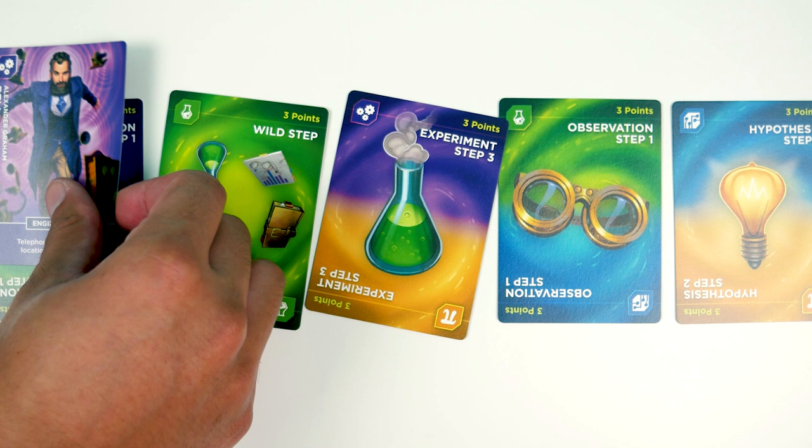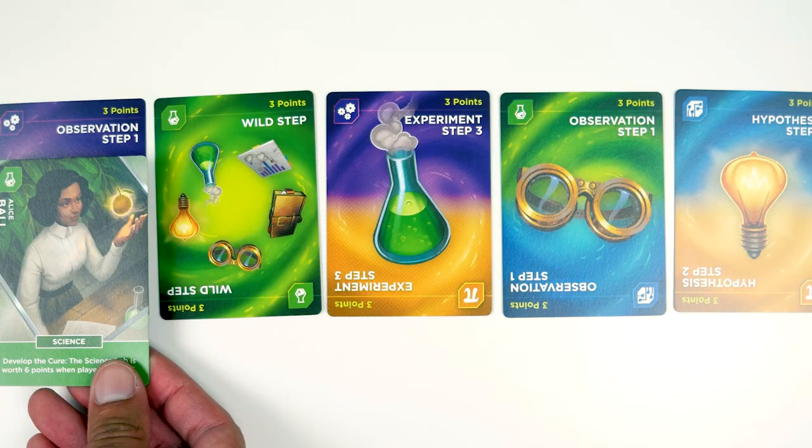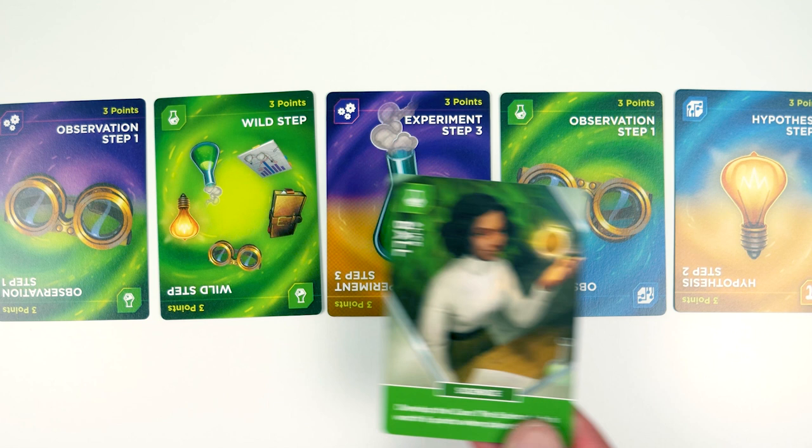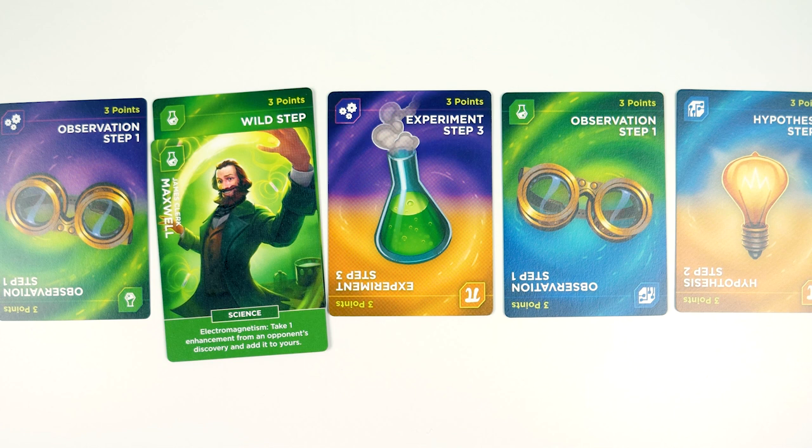The polymath heroes act like wild cards, so Hypatia can acquire any type of discovery card. Some discovery cards also have a hybrid — 2 colors — meaning a hero of either type can score those cards. If you have a wild step card, same concept as the polymath heroes, they account for any step but still have to be matched by a hero of the same type. You also have to declare what step it is then and there — you can't go back and change it. Once you say step 2, it has to be step 2 forever.